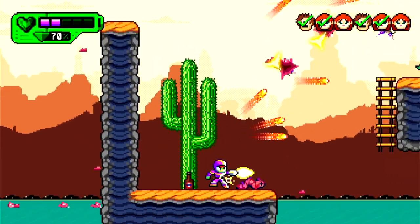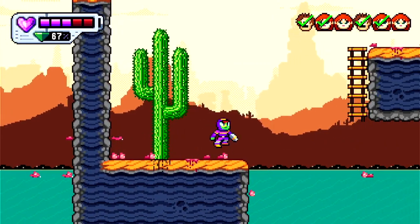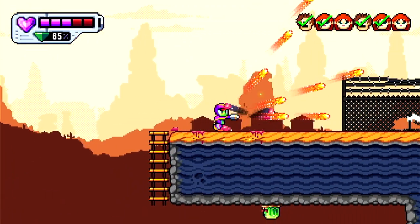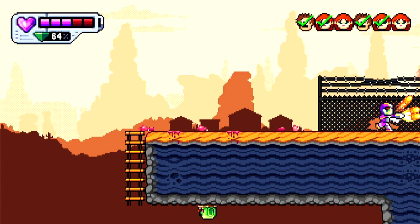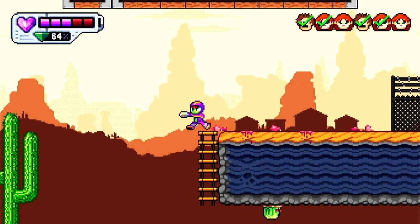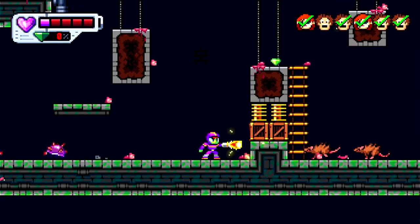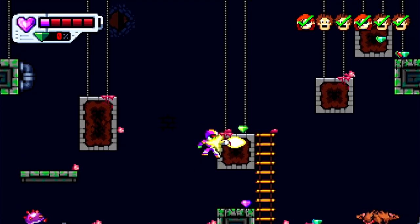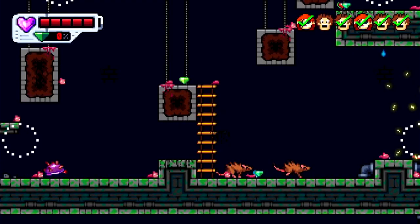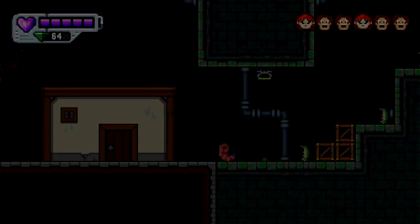All you have to do is collect gems and keep your suit powered up in order to use them. So far I've unlocked the spread fire ability, as well as the wing ability which allows you to fly. Just like in Mega Man, you have different abilities and these become useful as you progress through the game. And as you would expect from a game like this, it is really frustrating and really challenging. And that's not necessarily a bad thing, but at the same time, there are a few gripes that I do have with this game.